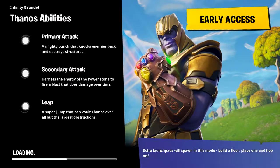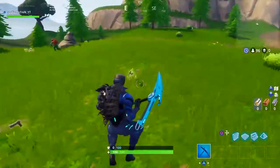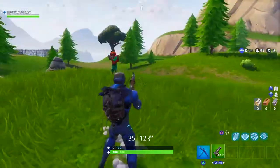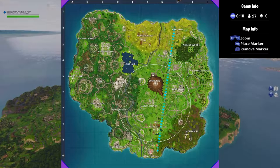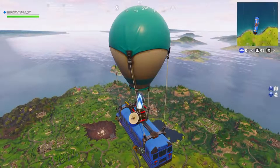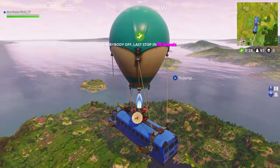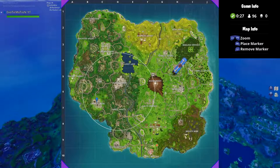A lot of people should be teaming up and not killing each other, but everyone's literally running to Thanos and killing each other. So the best tip I have for you: try to land where there's weapons, get your materials up, get your weapons, get your health, make sure you're ready to fight — not just Thanos but all the people trying to kill him. You get two times more loot than normal, launch pads like nothing, scars and shotguns are easy to find.